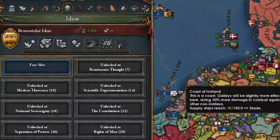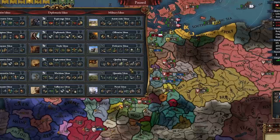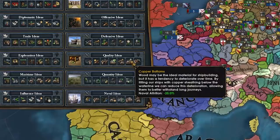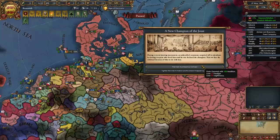We can actually take our first idea group — obviously it's going to have to be exploration, so we go exploring and can colonize. Do we really want to start off with exploration this early? We're pretty far away. We won't really be able to explore and colonize right away, but I'll take it. Also, here's another new champion of the Joust event — I know I get these way too often. We get them like 80% of the games.